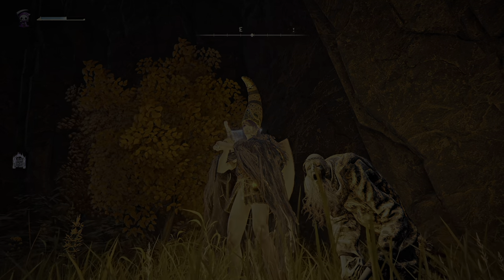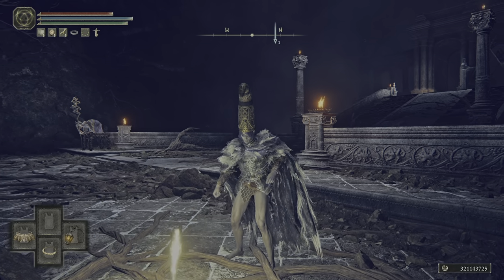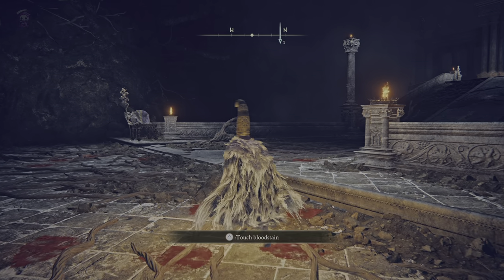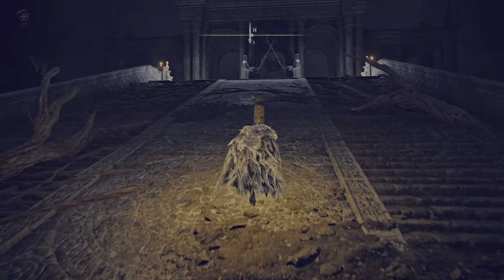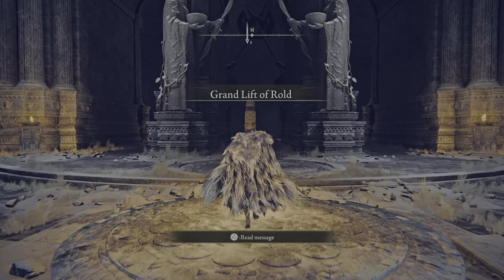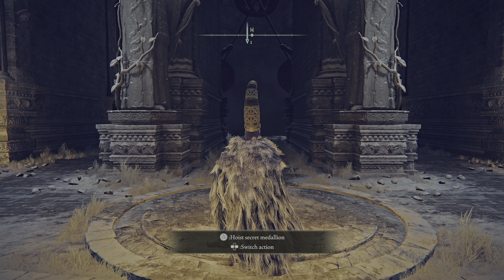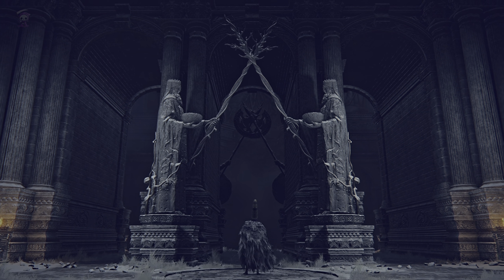Now that we have both halves, get yourself to the Grand Lift of Rold, located here. This is your last and final step to get to the Halic Tree and to the Consecrated Snowfields. As you can see, we can switch our actions to hoist the normal medallion or the secret medallion. We want to select the secret medallion and hoist it — let's check out this cutscene.